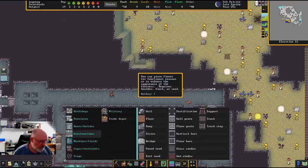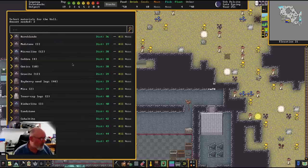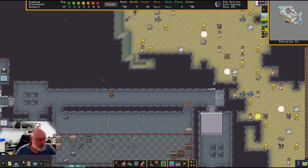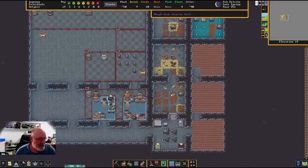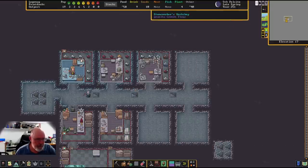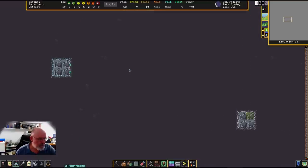So we'll go to build, then constructions, then wall, and just do a rock wall through there. I don't need that to be very wide. We've got hornblende which is nice and close — there's only one of those. There's three mudstone. I'm a bit out of stone actually, so we're going to have to do more mining. I might get some of my miners to start mining in areas we want them to be.